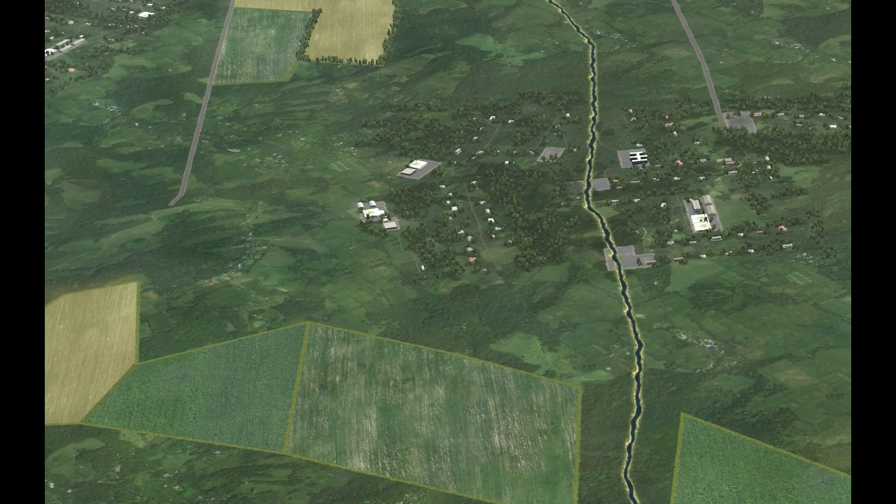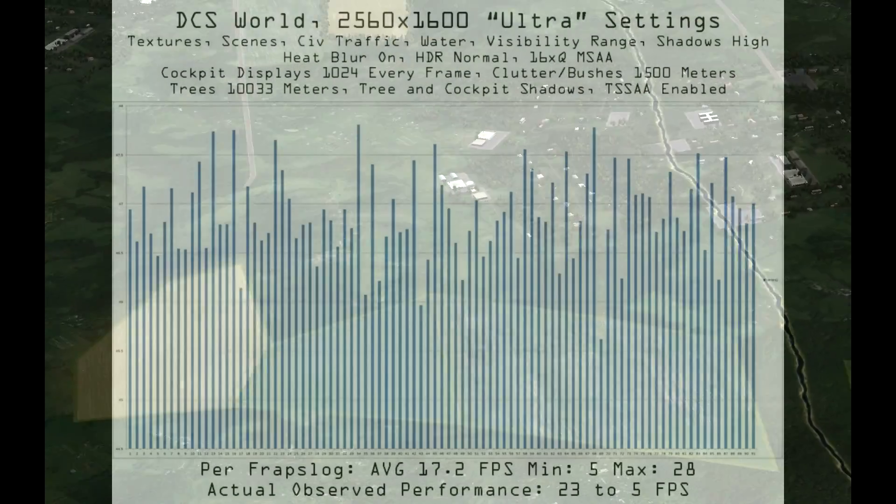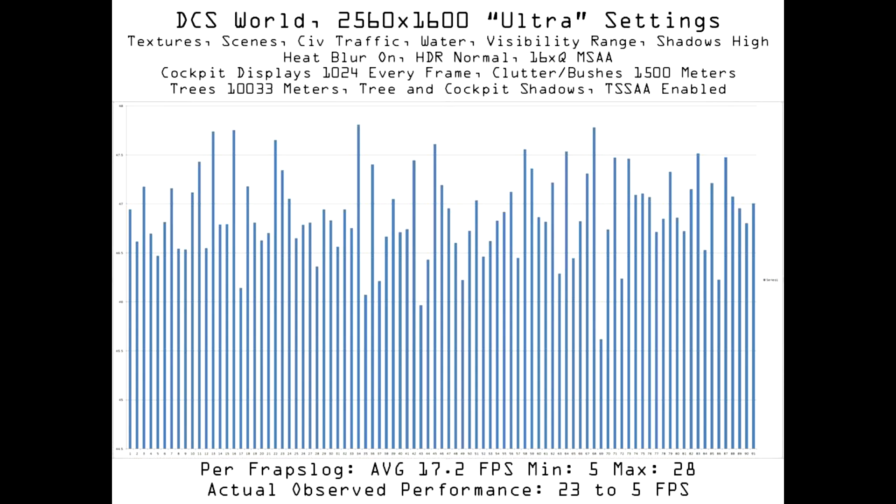This is not a new problem. Microstutter was present under Catalyst 14.2, but not at all times or under all resolutions. Though my system was not able to reach anywhere near 60 frames per second at 2560x1600 ultra settings, frame time variance was still less than 10% from one frame to the next. This suggests that the phenomenon might not have anything at all to do with total load placed upon the GPUs, but something else — perhaps total data throughput. Though the GPUs are working mightily to render Georgia at 16xQ MSAA, the total number of frames rendered are not so many, therefore perhaps not as heavy a burden on the available data bus. Or maybe it's a CPU limitation, or the CPU is not being overtaxed.